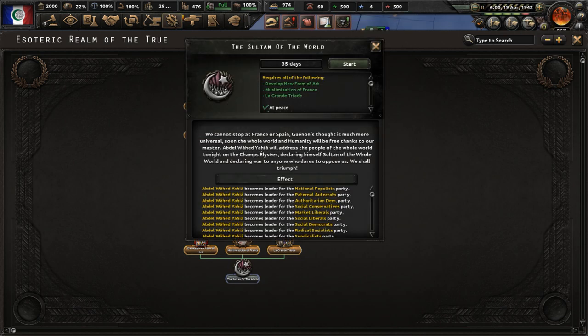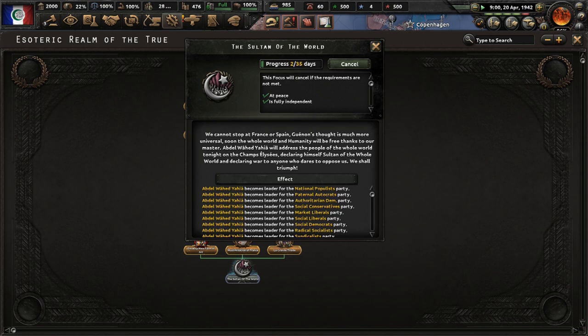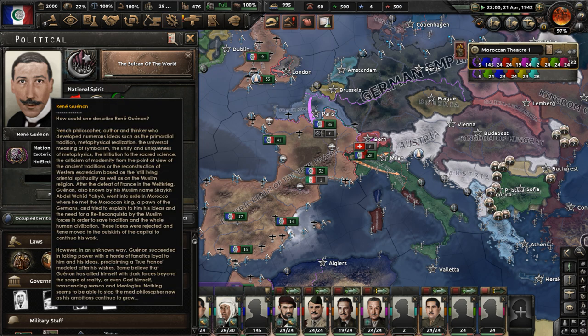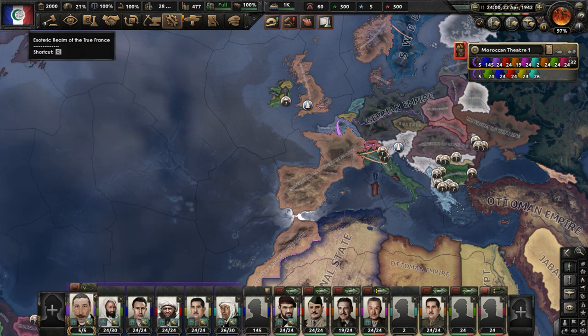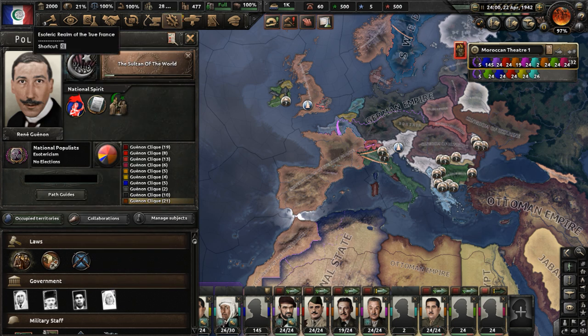Now let's do the focus 'Sultan of the World'. We cannot stop at France or Spain — Gunon's stall is much more universal. Soon the whole world and humanity will be free. Abdul Yahia — which is the Arabic name Rene Gunon adopted in real life — will address the people of the whole world tonight on the Champs-Élysées, declaring himself Sultan of the whole world and declaring war on anyone who dares to oppose us. Once that focus is done we'll go to war. That's the end of part 15 — check out Kaiser Redux in the video description, and if you enjoyed the video, like and subscribe.